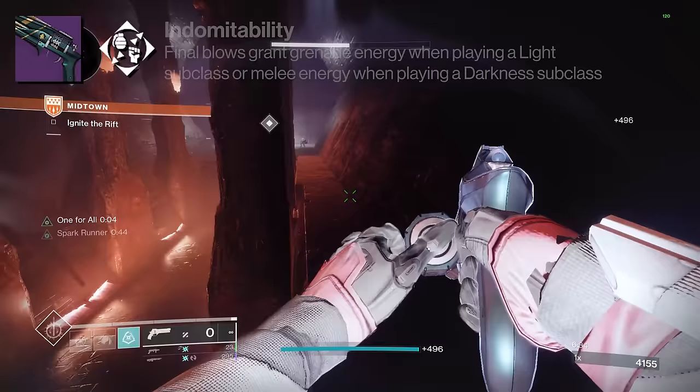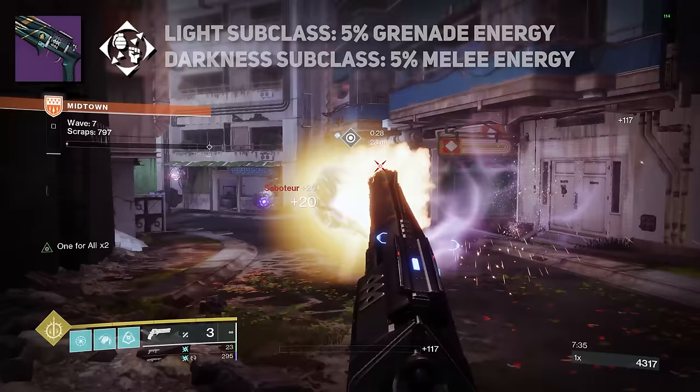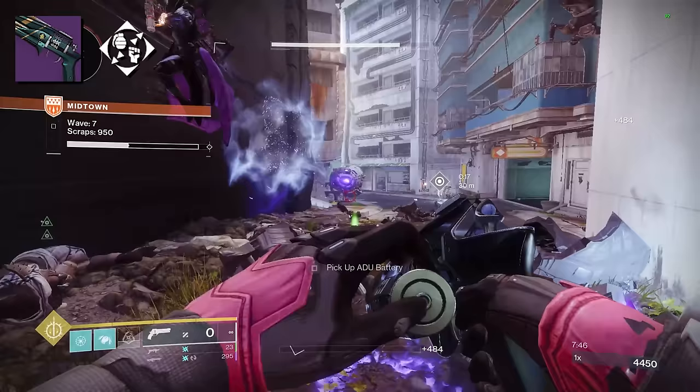When you get final blows on a light subclass, this grants 5% grenade ability energy. Final blows on a dark subclass grants 5% melee ability energy. It's a pretty solid origin trait. When we get Prismatic, kinetic weapon damage is going to feed into both bars of transcendence, and this origin trait is going to synergize beautifully into that. It's a passive ability bump that I very much appreciate.